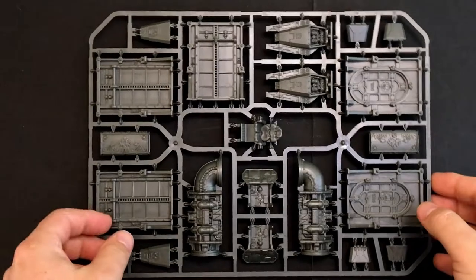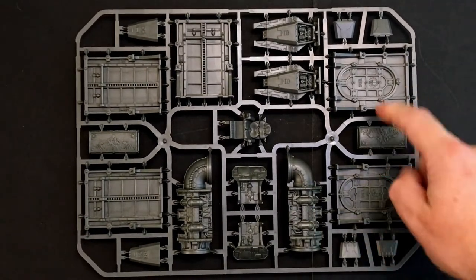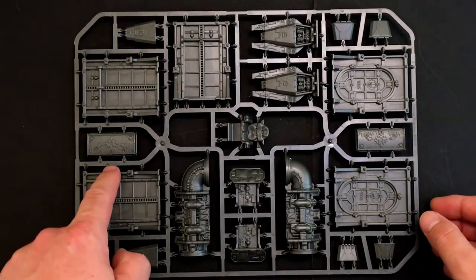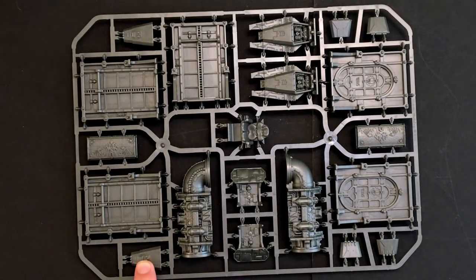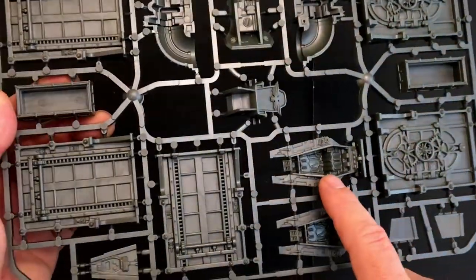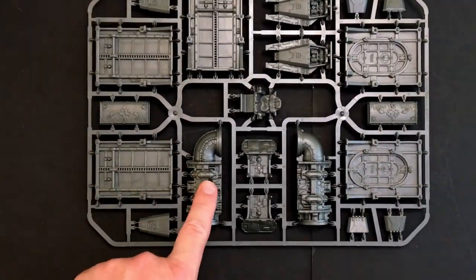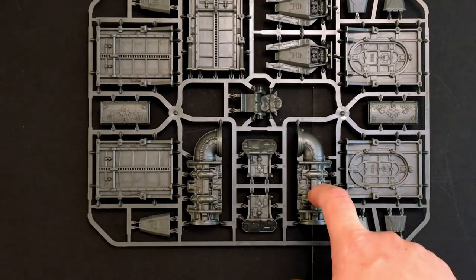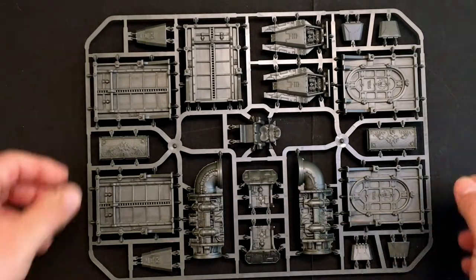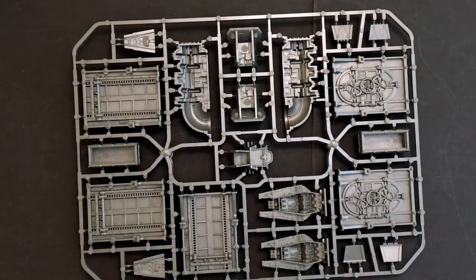We have the scenery sprue — and we've got two of these. We have a treasure chest, two doors, some bulkheads, another treasure chest, and what appear to be escape pod doors — yeah, escape pods. They're quite cool. We get a couple of escape pods which will make wonderful objective markers. Fantastic scenery for my scenery project which is coming up. And the command throne, which is also very good — you can never have enough command thrones. These doors are fantastic sculpts.